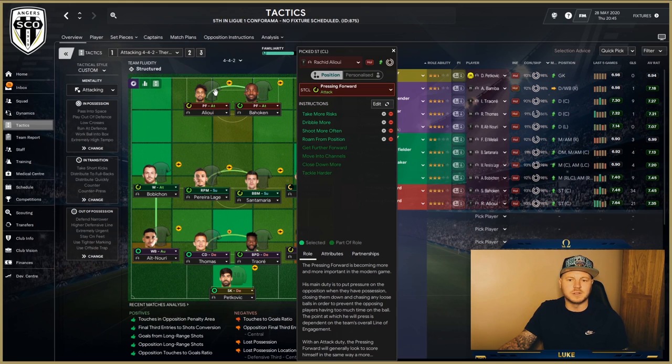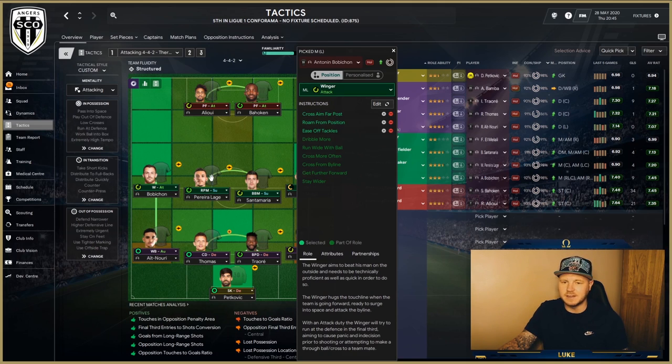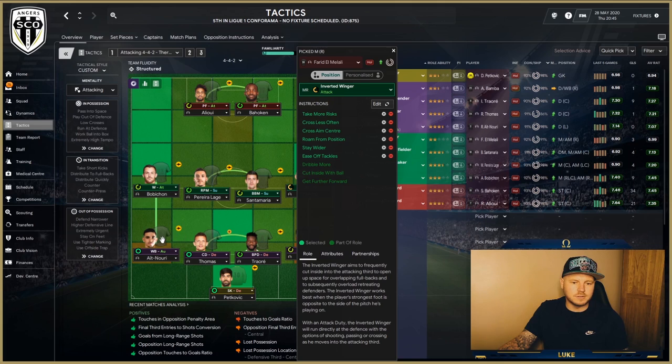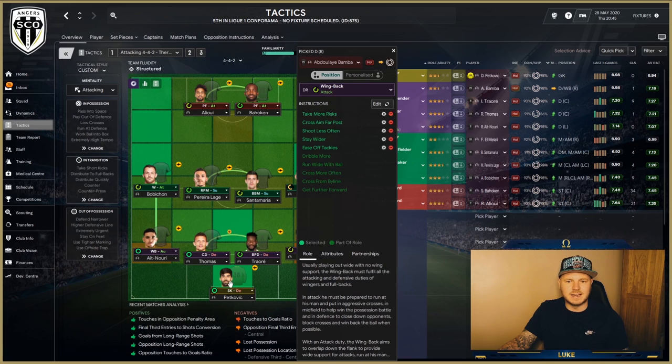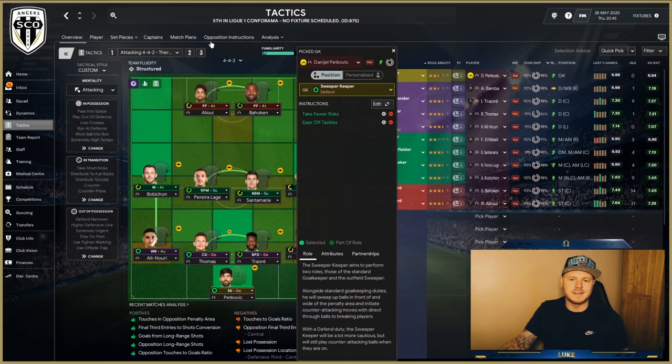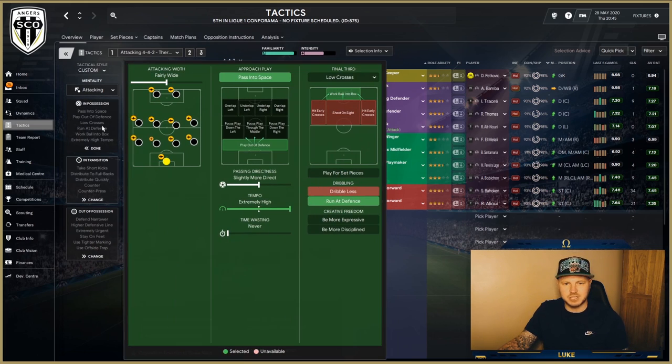Going through individual instructions by position: crossing is set to the far post — take note of that. There's more dribbling on the roaming playmaker, which is interesting. The center backs have fewer instructions assigned, and the goalkeeper settings are shown here as well.